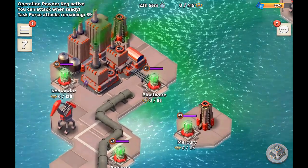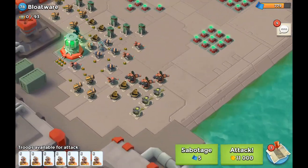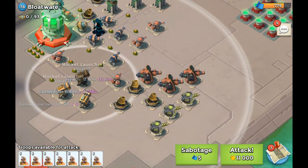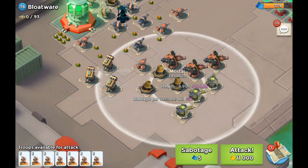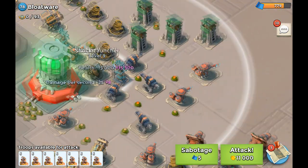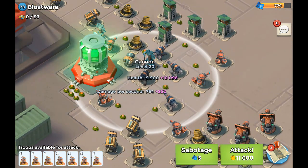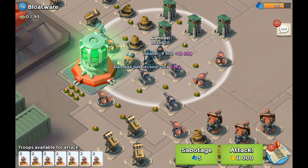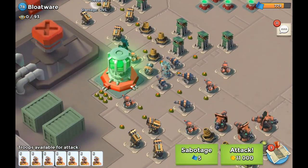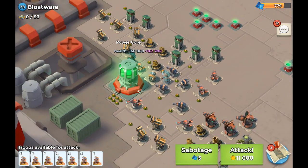Next up we have Bloatware — I've seen Bloatware a couple of times now — and this one is level 78. We're probably going to be attacking straight ahead from the left side. You got a couple of rocket launchers down here, but be careful because you also got some mortars and some boom cannons too. There's a shock launcher that's going to be pretty annoying, because to get to the shock launcher you have to get through this cannon first, and there's also going to be stuff firing away at you including all of these rocket launchers. So this one's going to be quite a challenge, and this one has more than 300,000 health.